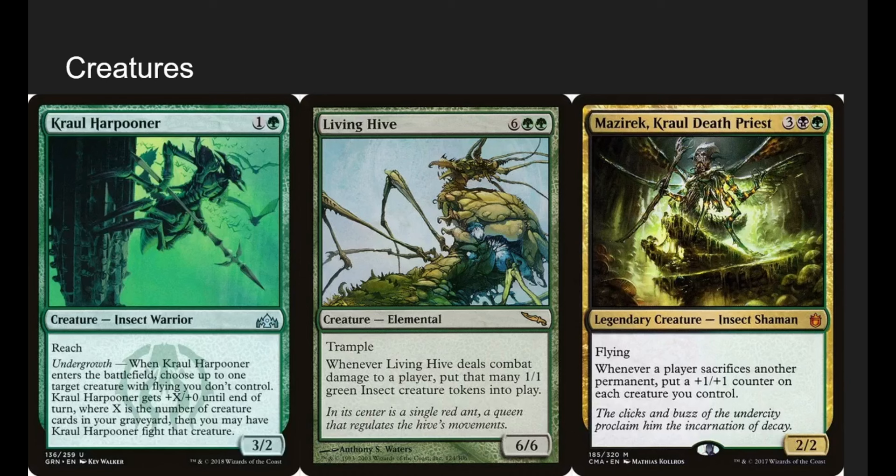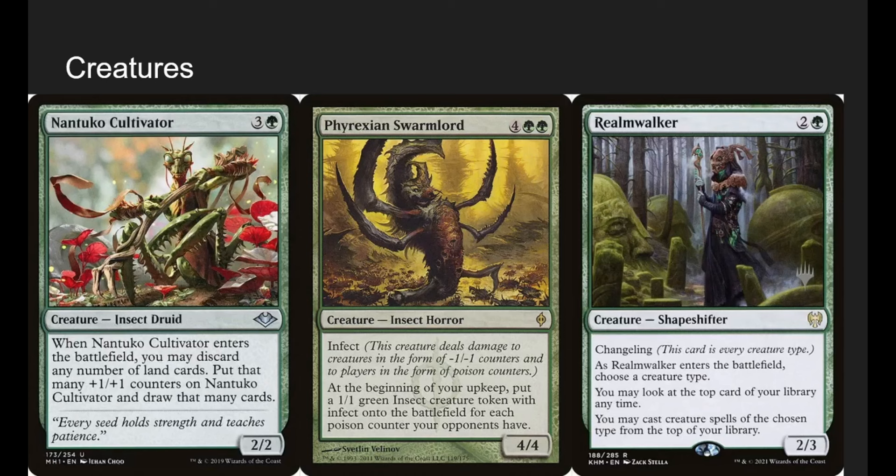Malcator's Cruel Death Priest — I'll just pronounce it Cruel Death Priest — has flying. Whenever any player sacrifices a permanent, put a +1/+1 counter on each creature you control. So any player sacrificing a permanent buffs up our entire team, and he's also an insect.